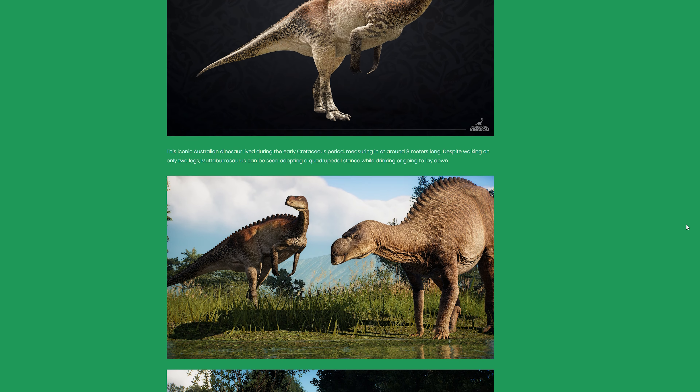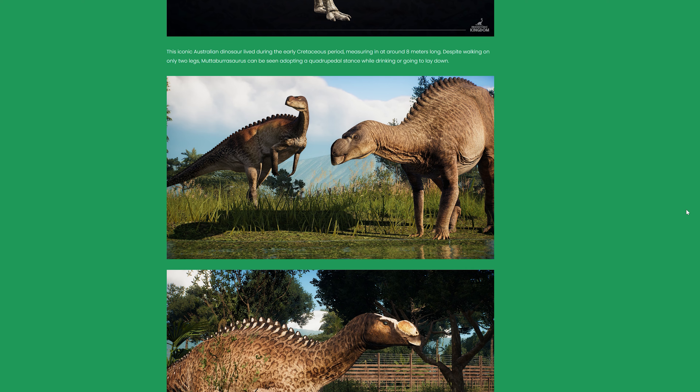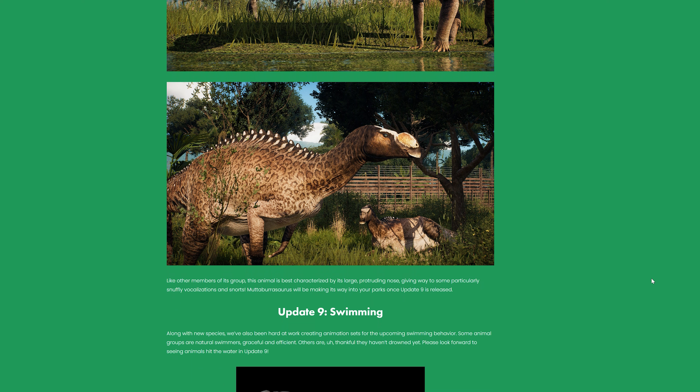This iconic Australian dinosaur lived during the early Cretaceous period, measuring in at around 8 meters long. Despite walking on only two legs, Muttaburrasaurus can be seen adopting a quadrupedal stance while drinking or going to lay down. Look at its snout and beak! And with the white on its face, the blue eyes, and the leopard-y looking spots — gorgeous! Like other members of its group, this animal is best characterized by its large protruding nose, giving way to some particularly snuffly vocalizations and snorts.